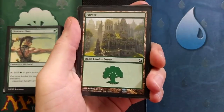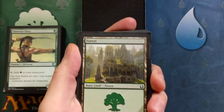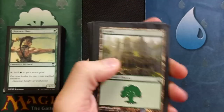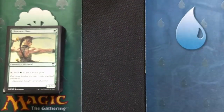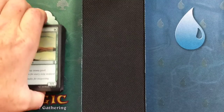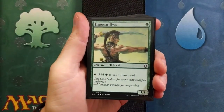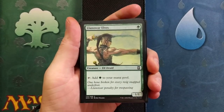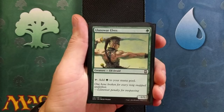First off, for our land base, we are going to be running only forests. Why do you have an island on the playmat? We'll get right to that in just a moment, but let me go over the deck first. We have 20 forests total — very simple, very basic. Now let's get into what spells are all up in here. I will include a sideboard at the end of the video for anyone who wants to stick around, and throughout this video I'll explain exactly how to get this turn two win.